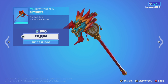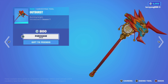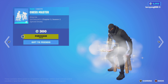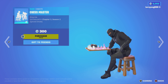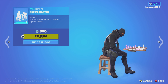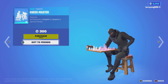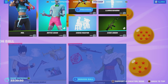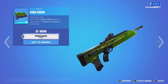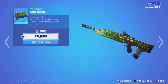Then we have the Outburst Harvesting Tool — I remember seeing this one around Lunar New Year, about two weeks ago. Burning Bright, introduced in Season 7. Then we have the Chess Master — it's a synced emote, you can play with another player. King Me, introduced in Chapter 3 Season 2. Then we have Cold Green Rap — reminds me of The Matrix. Zeroes and Ones, show your style. Part of the Crypto Collective Set, Chapter 2 Season 2.